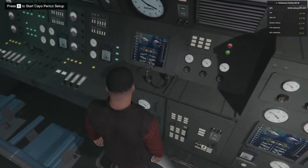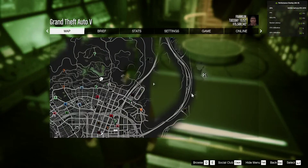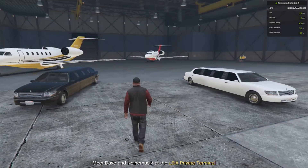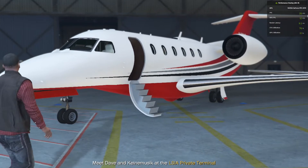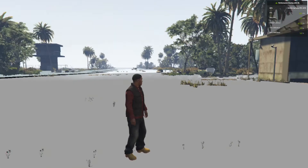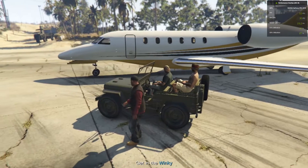Go to the white marker. Press E and wait a few seconds. Now we need to go and meet Davey at the airport. Now we are at the location. I'm not going to watch the whole cutscene because it's going to take a long time, so I'm just going to skip the cutscene. Now we should be at the location right over here. Let's go over here and jump into the record.